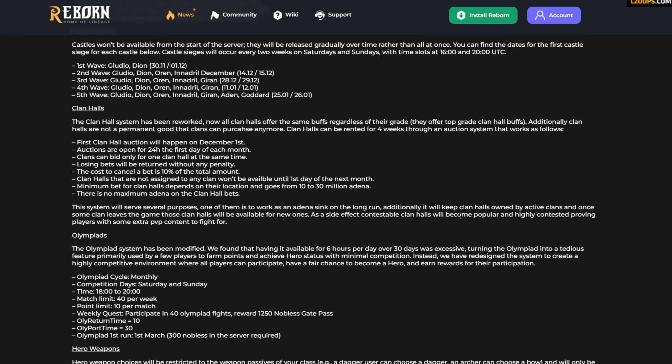As a side effect, contestable clan halls will become popular and highly contested, providing extra PvP content. In Chronicle 4 the contestable clan halls are Devastated Castle, Partisan Hideaway, and Outlaw Forest. Chronicle 5 introduces Beast Farm, Fortress of the Dead, and Hot Springs Chateau. Considering they're free clan halls, I agree these are going to see massive PvP fights. The key point is that every clan hall owned will have active players in it — you cannot afford to have an inactive clan if you get a clan hall this time around.